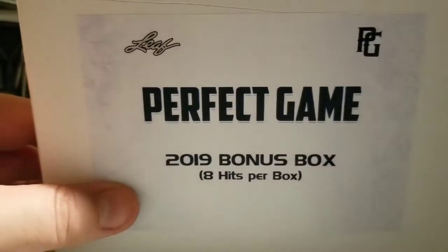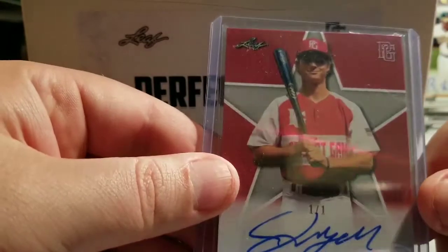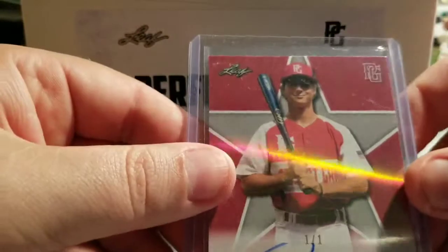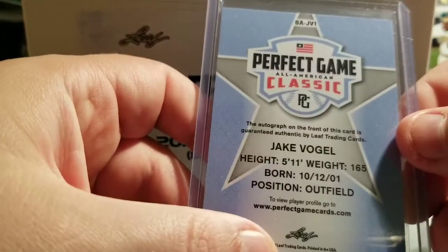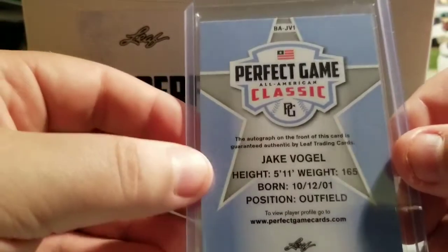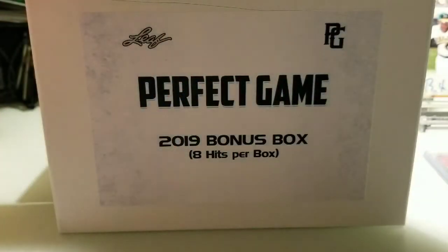Here's card number one and this is a Jake Ogle — one of one, sticker auto, red foil. Cool young kid, born 2001, so he'll be turning 19 at the end of October. Wow, just a baby. Nice hit! On to card number two.